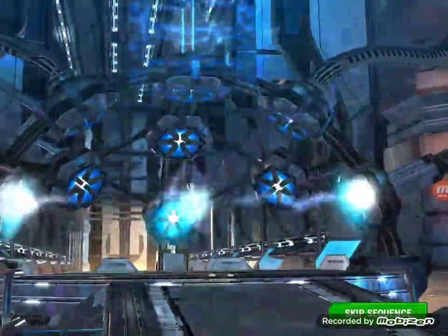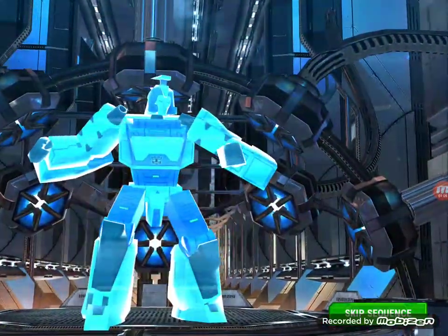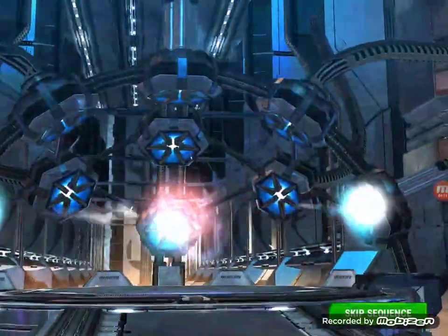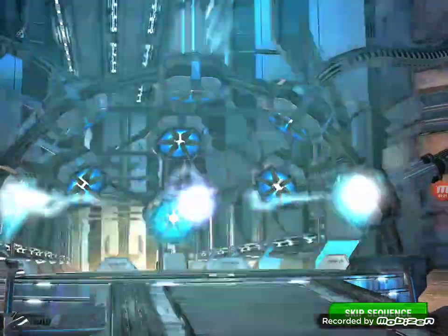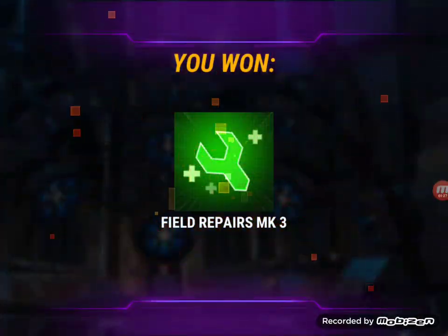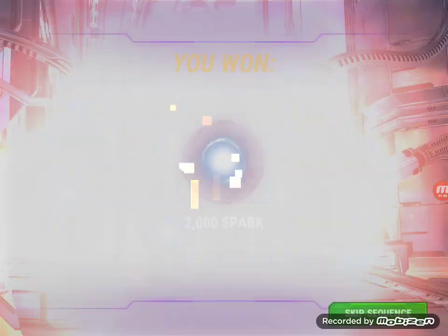We finished a while ago and we're out helping others right now to complete and get their stuff. There you go — 3K spark, definitely need that spark right now. Ooh, premium shards, nice. Okay, so we got a new two-star bot — we'll take it out of a free crystal. Come on space bridge, give us something good. There's Kologon, 2K spark.